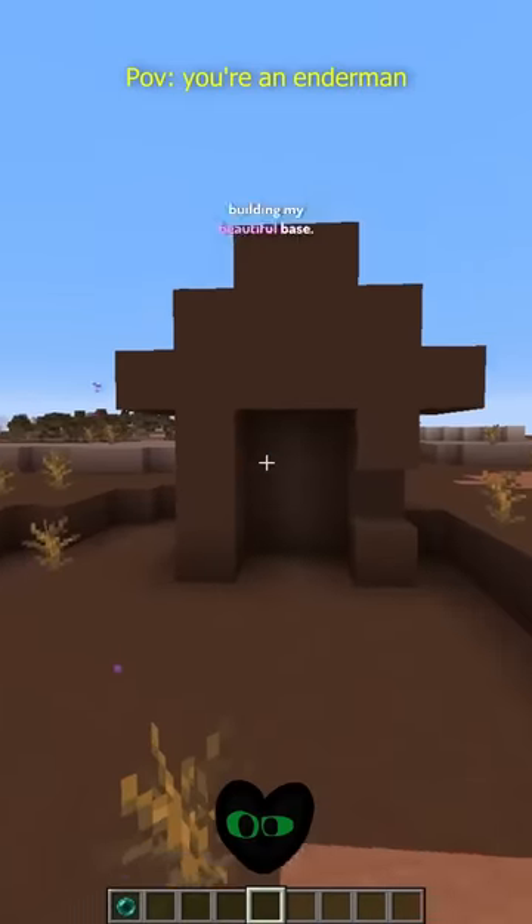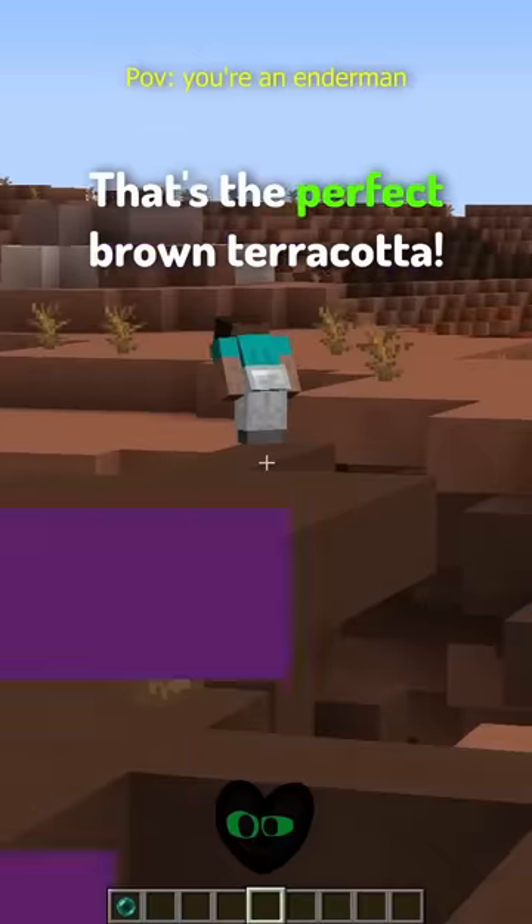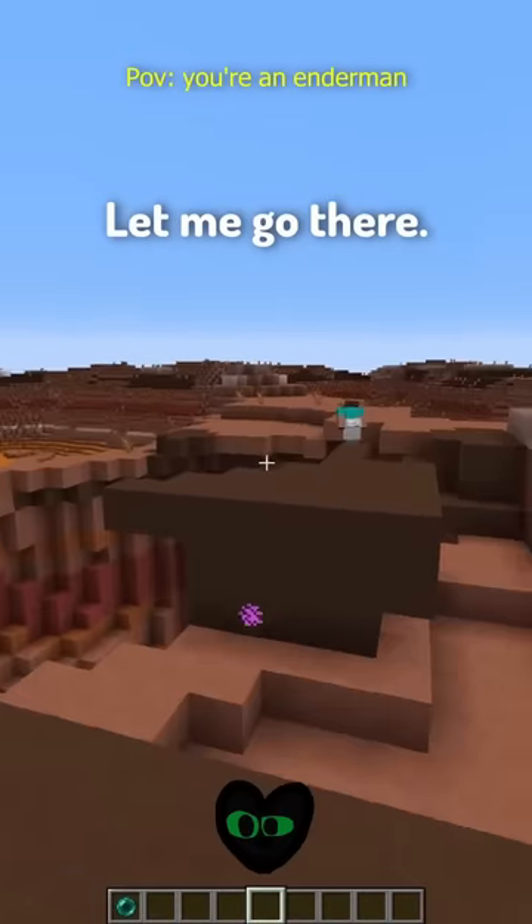Enderman. I'm almost done building my beautiful base. I just need one more brown terracotta. That one's ugly, that one's ugly. That's the perfect brown terracotta. Let me go there.